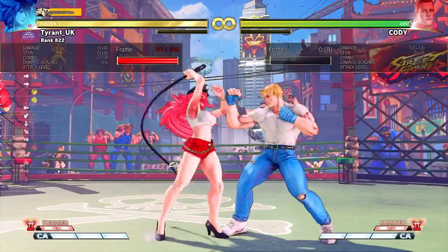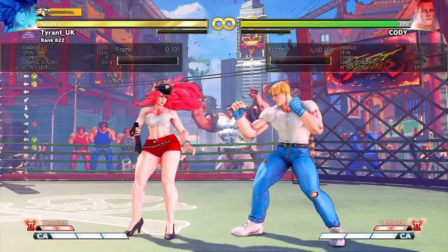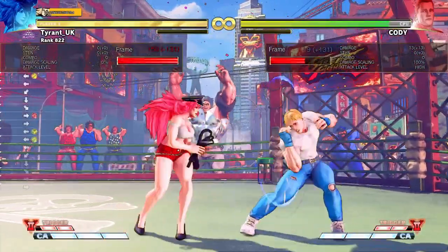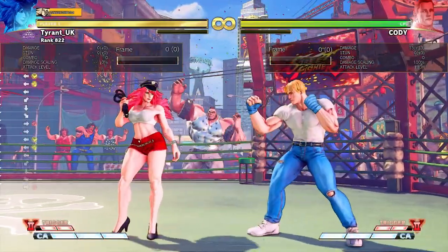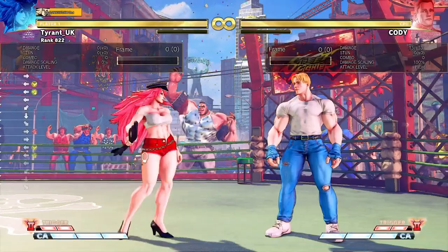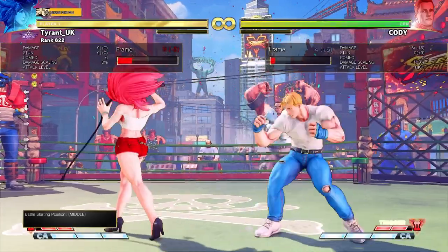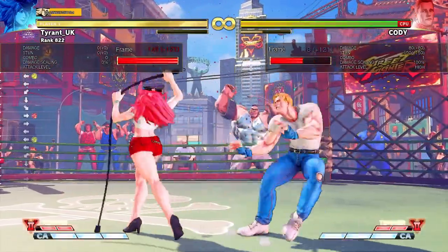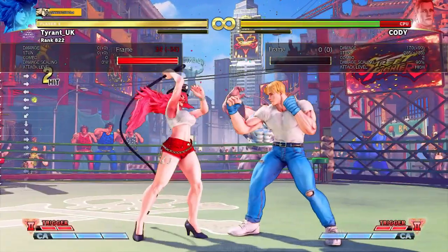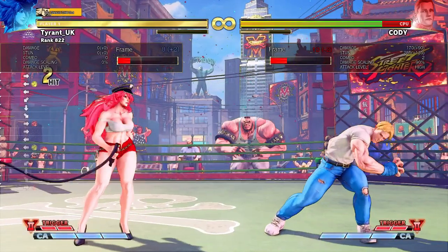The best way to get used to this is to set the dummy to block and just get used to cancelling hard punch into heart raid again and again. The most effective execution method I've found is to cancel and hold the strength of punch button you're using, then use your index finger to press the same strength kick button to cancel. This is for arcade stick users but I'm sure you can find an alternate for your peripheral of choice. I also use that moment where I've held down the button to visually confirm if it's blocked or hit. If it has hit, not only is it an easy confirm on the heart raid because all you're doing is releasing the button anyway, you actually have a long time to do so. Poison can even take a step back and it will still hit, so you have longer than you think.